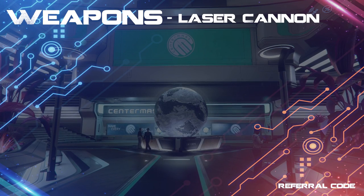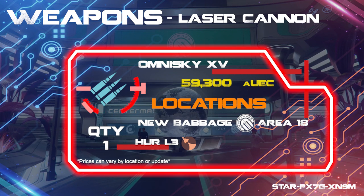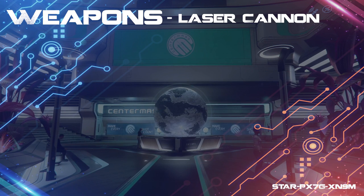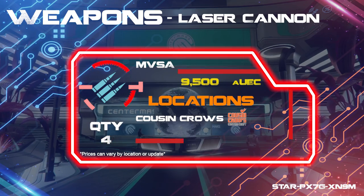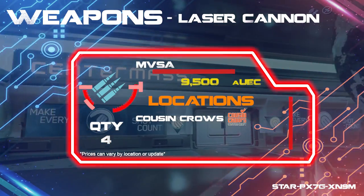For the size 5, I went with the Omniski 15 laser cannon found at Her L3 — it's just so strong and will completely give you the wow factor. For the size 2 guns, I went with 4 of the MVSA laser cannons found at Cousin Crows, making this a complete laser cannon build which works well on the bounty missions.